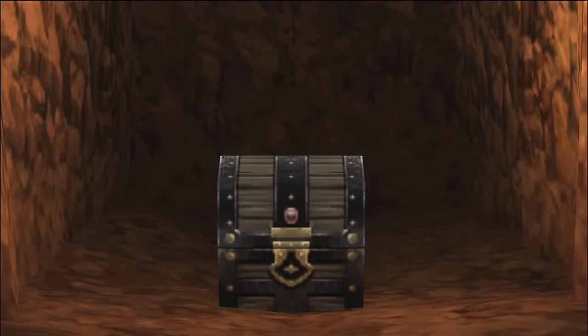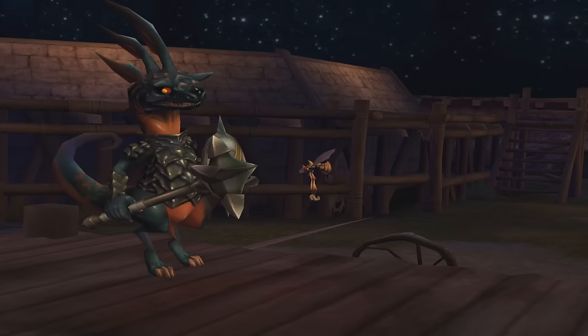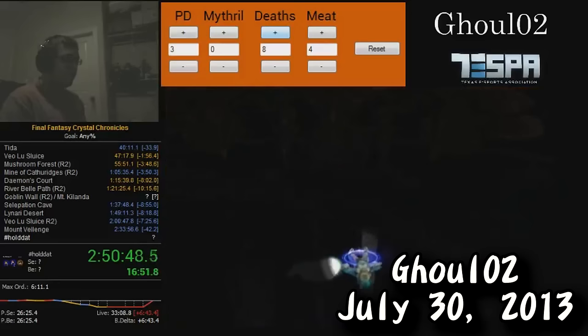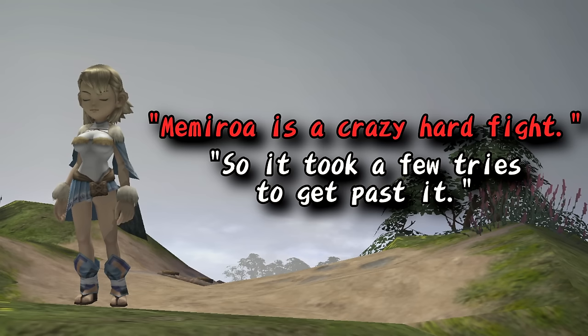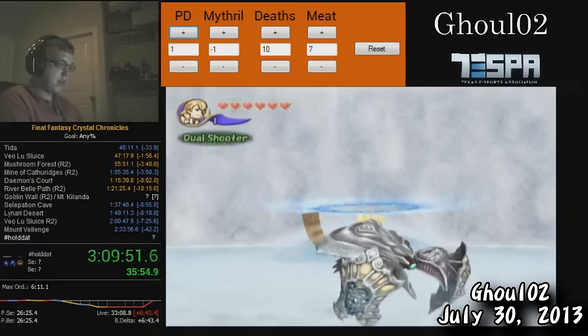Ghoul got the Master Weapon scroll from Daemon's Court in year 3, which was a little later than what he wanted, but still much better than attempting to farm it again later. Pushing through the later years and ending up at Mt. Valenge, Ghoul would have a rough time with the dungeon and final boss gauntlet, but he made it through after several deaths. I asked Ghoul how he felt about his run looking back on it today, and he had this to say: "I don't really remember — I'd never actually finished the game until I did a playthrough of the route. Memiroa is a crazy hard fight, so it took a few tries to get past it." He may not remember, but you can definitely see the excitement from him when he finally beat the final boss.